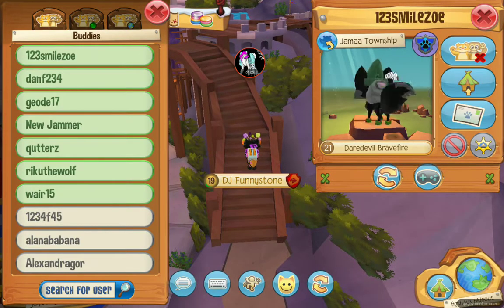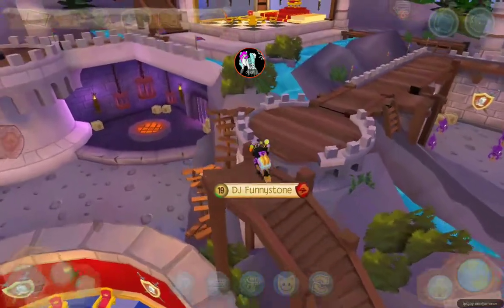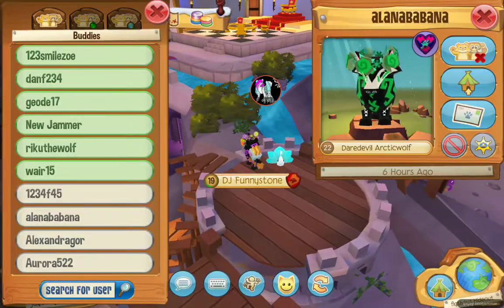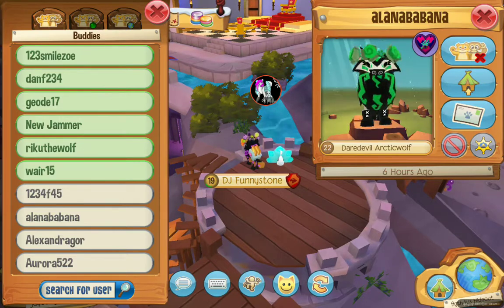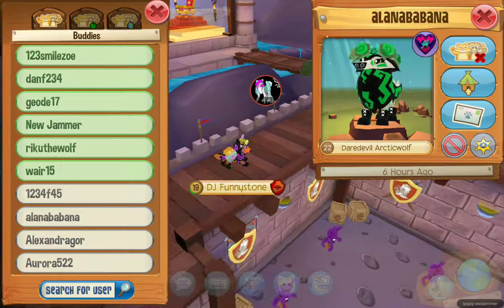Next one is the Archer Hat. Sadly, I don't have one, but here's a picture of my friend who does. They're shared out through the male and female category and are a wanted item for all animals. The next one are Flower Crowns. They're mostly shared out through the female category and the Arctic Wolf categories, but some male players like to wear them too.